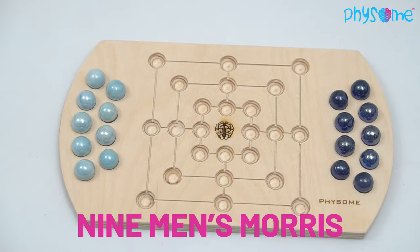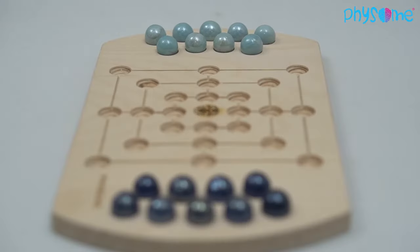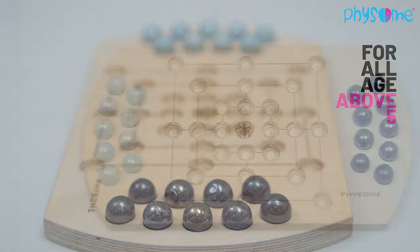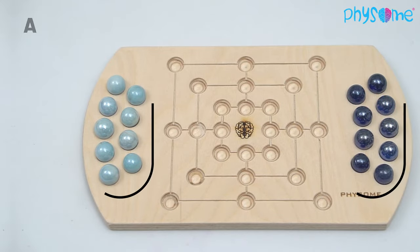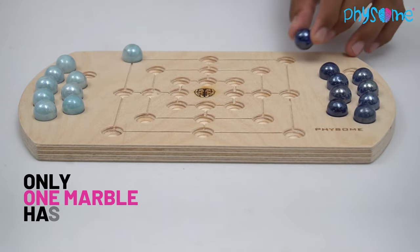Nine Men's Morris from Fisum.com, also known as Navkukri in India. It is a very interesting two-player ancient game for all ages. To begin with the empty board, all marbles will be in the player's region or home area. During a turn, only one marble has to be played.